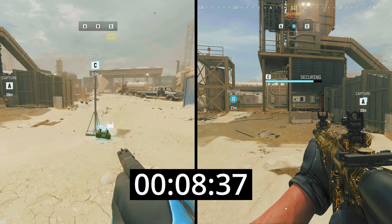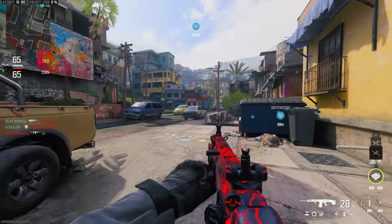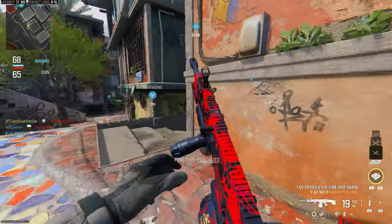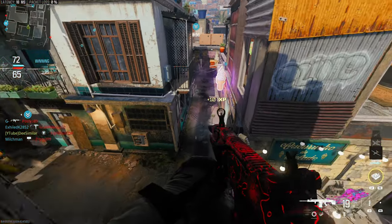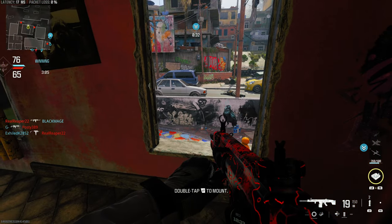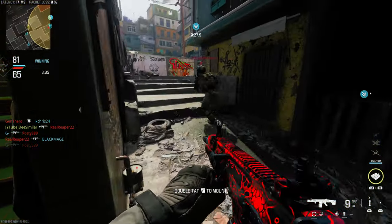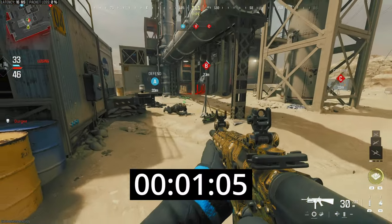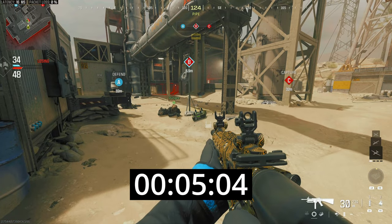It essentially is a deployable teammate. The ACS has an 11 second duration before it self-destructs. That may sound short, but that's enough time to fully cap a flag on its own and more than enough time if you're capturing with the ACS. In domination, I believe time is halved for every player on a flag up to four players, meaning two players — or you and your ACS — will capture that flag in five seconds.